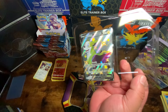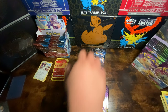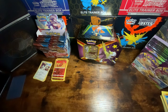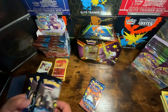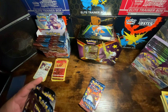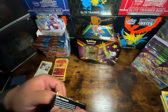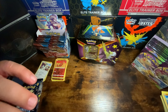Check that out — a Bolton V in the tin. Let's see what packs we got. We're going to open up the Charizard pack first. Come on Charizard, take us out of this slump. Zero holos out of six — that is pretty bad.